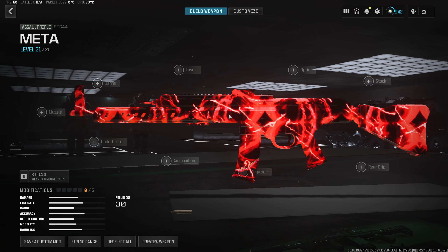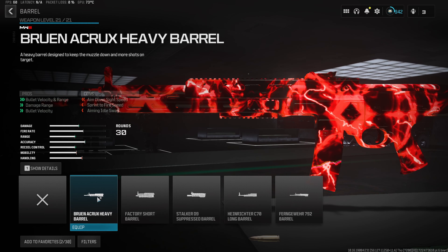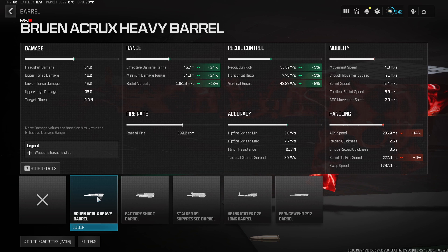Jumping straight into the first attachment for the meta STG loadout, we do wanna start with the Acrux Heavy Barrel, which is gonna increase our damage range, accuracy, and recoil control. We get a 24% increase to both the effective and minimum damage range, and 13% to the bullet velocity, making this the fastest killing long-range weapon in the game right now.